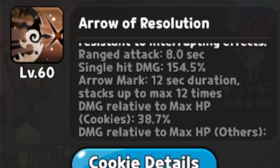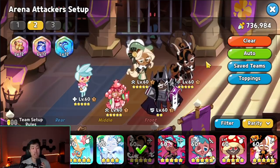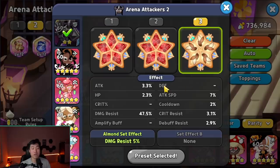Caramel Arrow's arrow mark stacks are actually considered a debuff. That's why when you use Herb to purify that stack, the enemy won't be able to deal true damage to you. A lot of people are using Caramel Arrow in the arena right now, so this is a good way to counter that true damage.